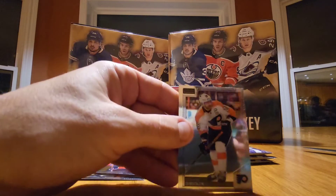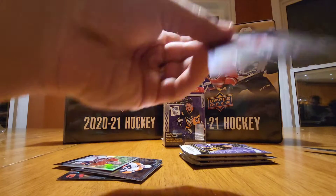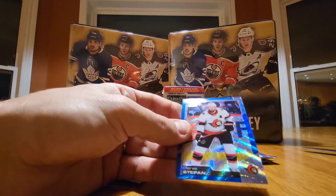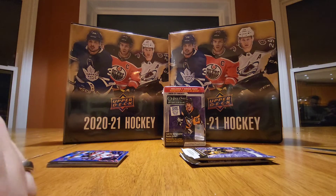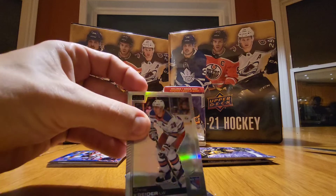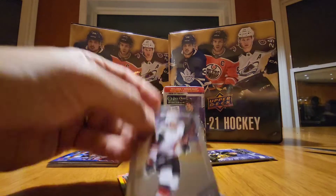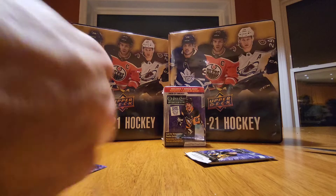We got a Claude Giroux, Carey Price retro, and a Morgan Geekie rookie. This one's a Walmart exclusive called blue surge — Derek Stepan, a nice looking card but not a Crosby or a McDavid. Also pulled a Dougie Hamilton, Chris Kreider, what looks like a Connor McMichael rookie, and a Nick Schmaltz. The marquee rookie is considered an insert, so not quite a base pack.